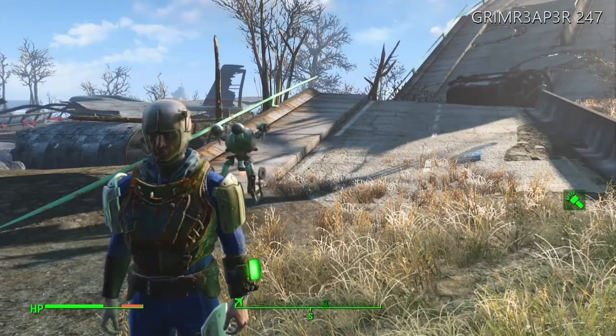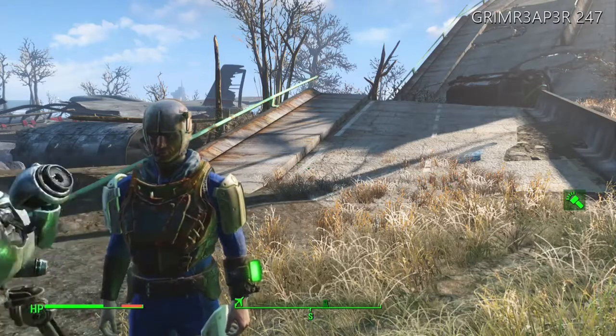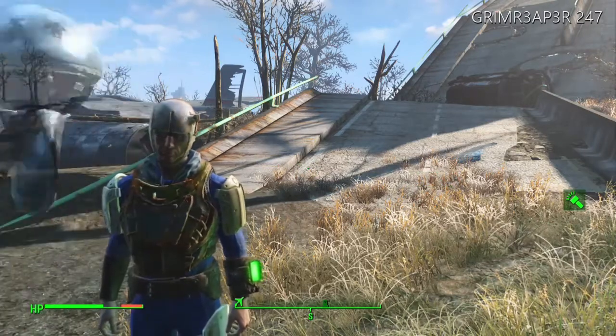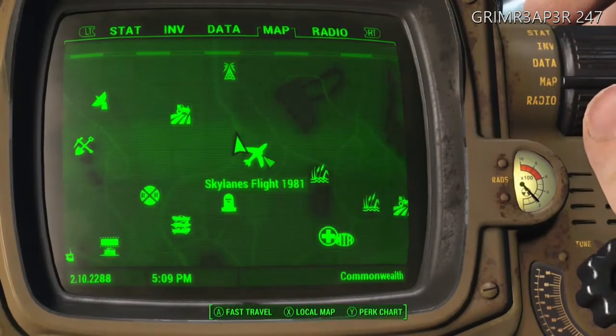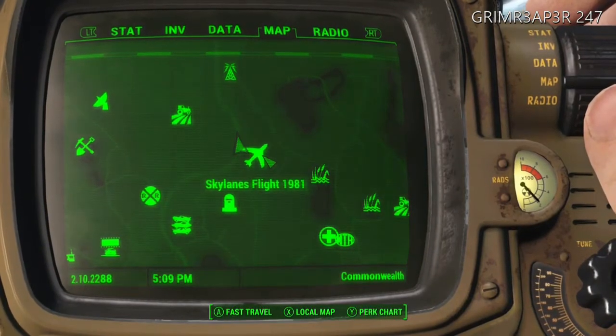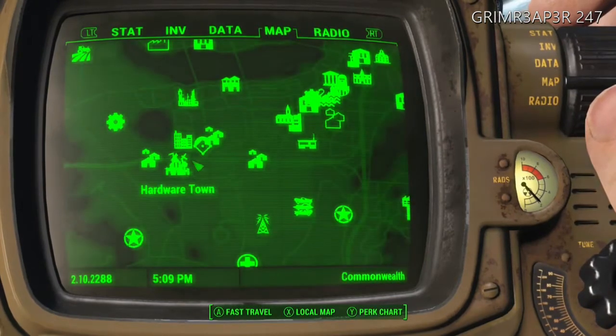Hey, what's going on, all my fellow vault dwellers — Grim here. Today I'm going to show you where to find a postman's uniform within Fallout 4. What you're going to do is come to this location on your map: it's the Skylines Fly 1981 crash site, which is just located north of Diamond City.